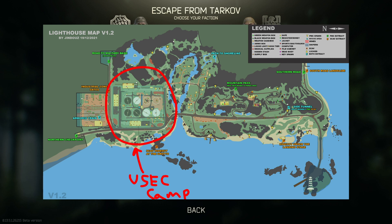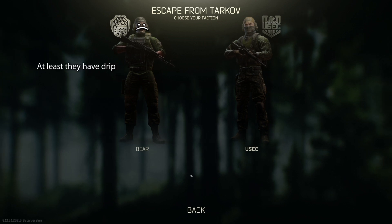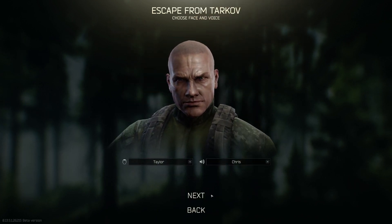Why is this important? Because if you are a USEC, the USEC rogues that are inside of the camp will not kill you on sight unless you shoot at them or step on their property. Bears do not have an alternative as of right now, but it will be added later. For the sake of this account, I will be picking USEC. Once you have selected the faction of your choice, you're going to have to select a face as well as a voice.